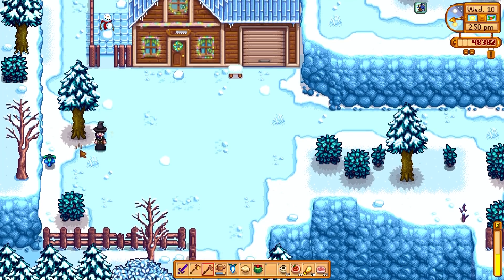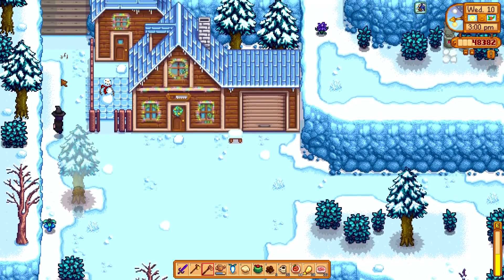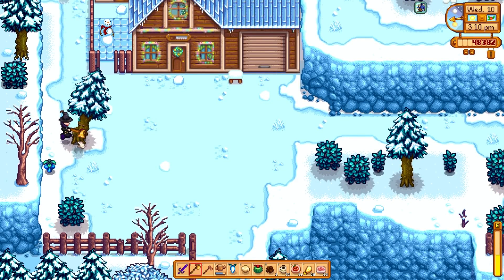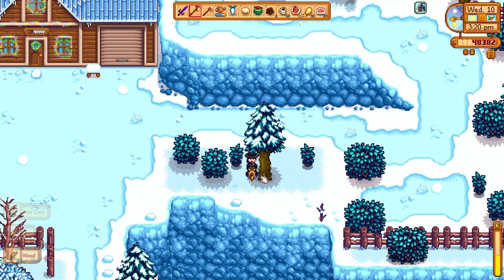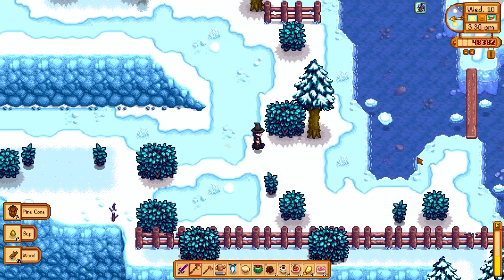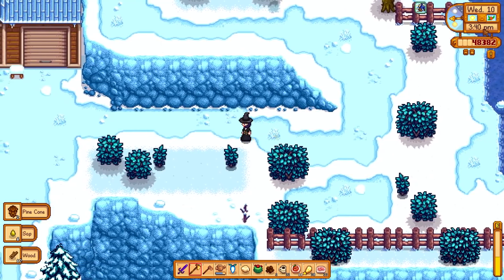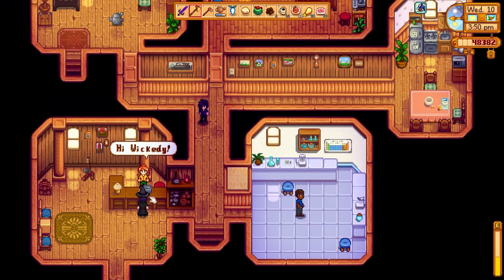Let's go ahead and grab this — I want to chop one more tree. Trilobite! Something we already have, but that's a-okay. Sebastian comes out of his room a little bit later in the afternoon, and I know I'm not good enough friends with him to get into his room just yet. So until then, we'll chop some trees to save some money. Almost four o'clock — I want to get in there before Robin decides she doesn't want to sell stuff to me. There's Sebastian!